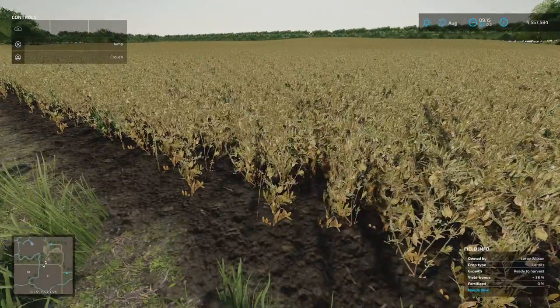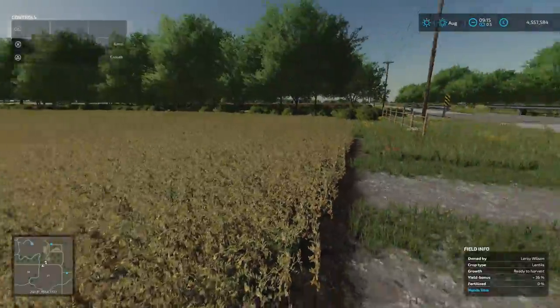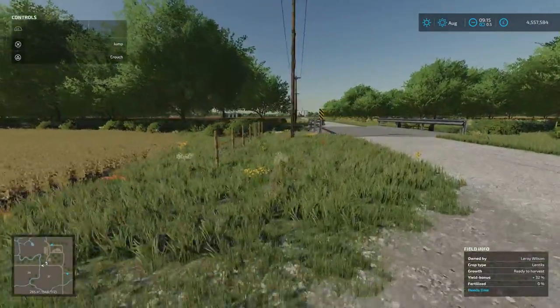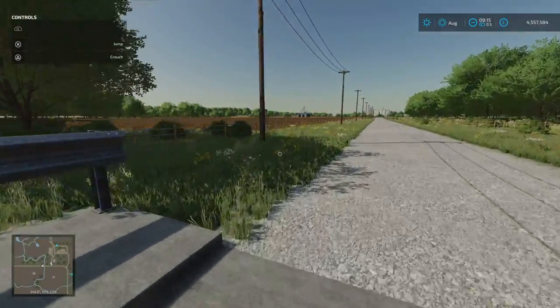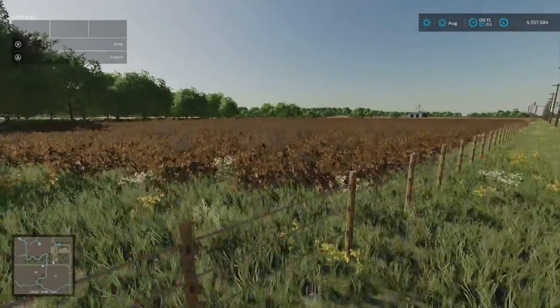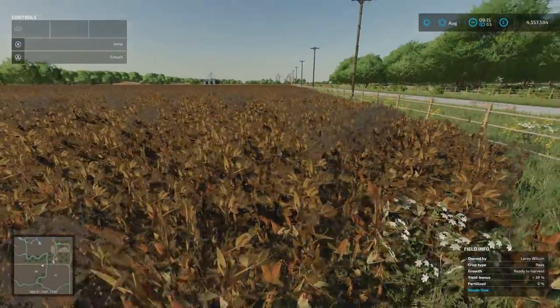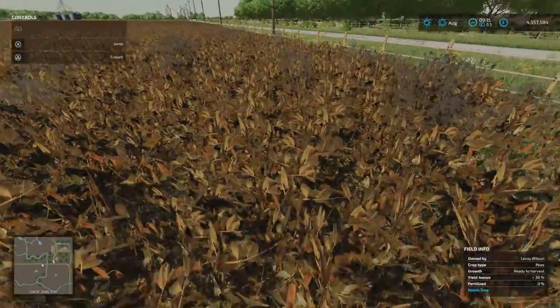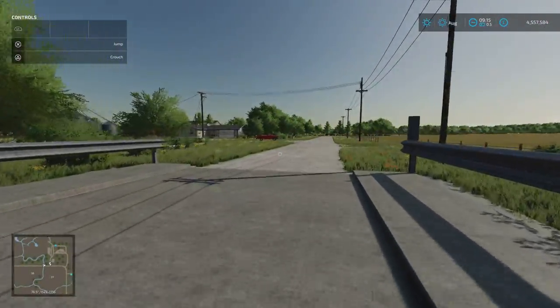Directly opposite: that's our lentils. So that's what the lentil crops will look like - it doesn't grow particularly high. And then the field next door: there's peas. Got a few weeds in there you can see, but this is a pea field. So: flax, lentils and peas.